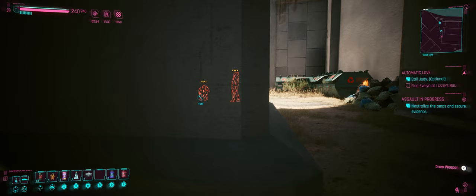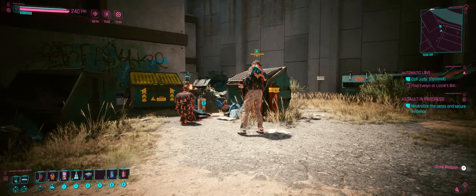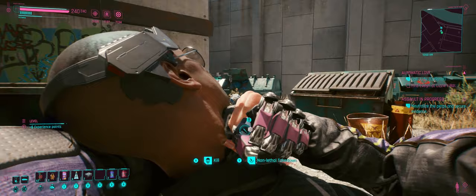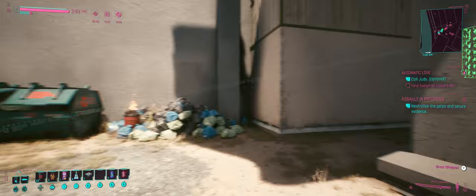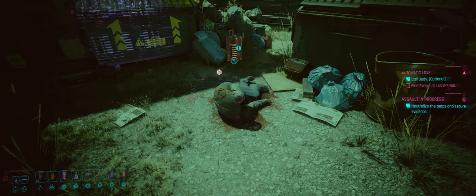The last remaining enemy is checking a body on the floor — doesn't look like a Militech body. Let's ping to make absolutely certain nobody else is around. The coast is clear. A smooth operation at last! Let's see what we have here — we can't scan this person, but they've got an access code.